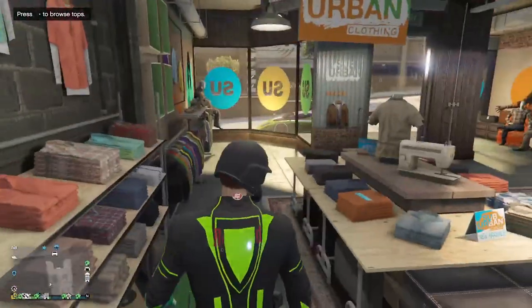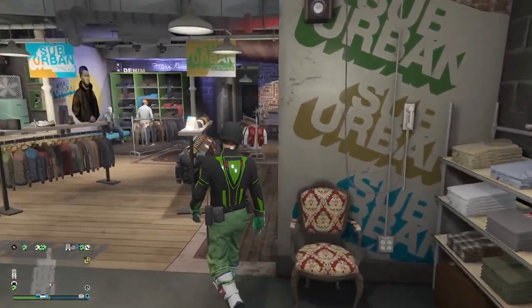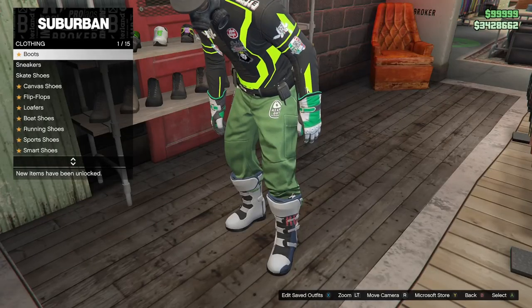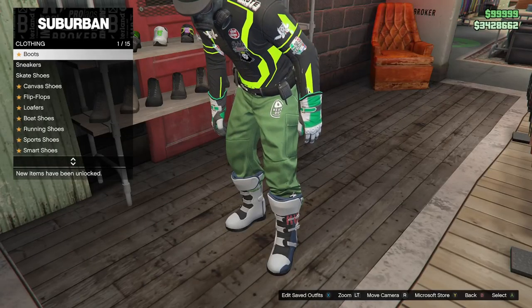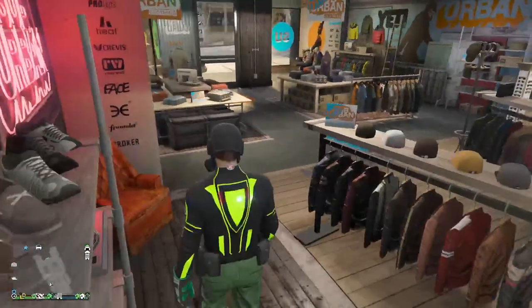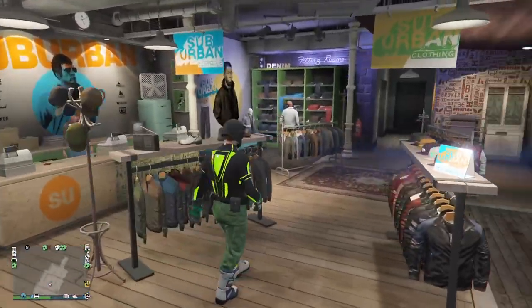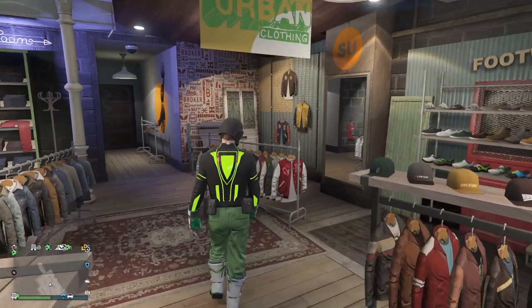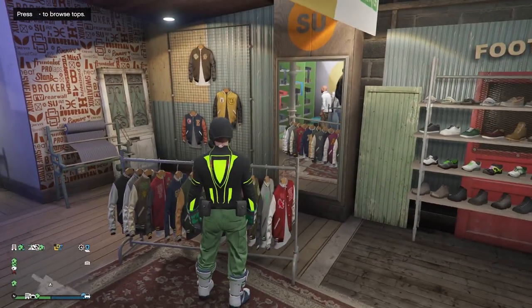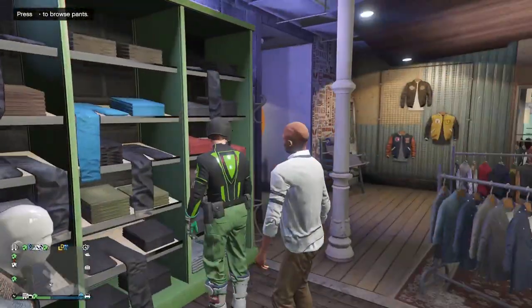This is a full one-console guide on how to make a modded outfit with logo transfer, and on top of that you will get fully blown invisible arms that will stay invisible. For my outfit I will be using green joggers.